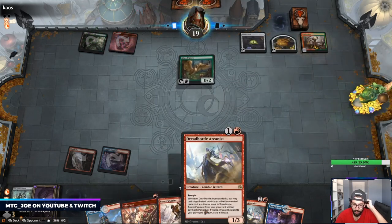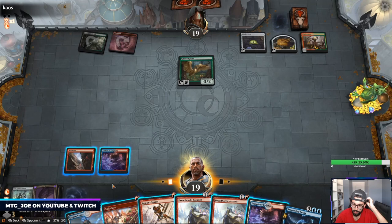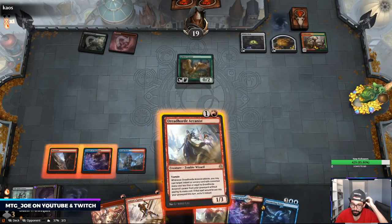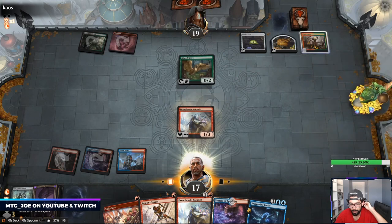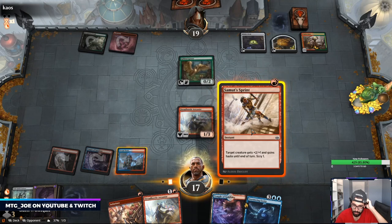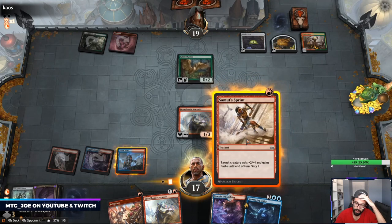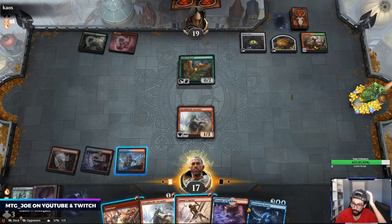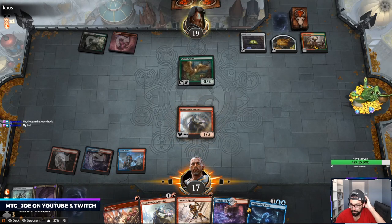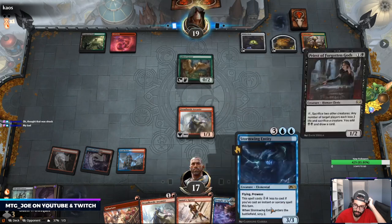I don't have both — this is Infuriate, I have just a bunch of pump spells, and I have Cinder Vines. Cinder Vines is kind of annoying. So I could do this, Scry one. I think we wait till next turn — yeah, just wait. A little awkward, but I want to get this out and then haste it. I have Priest of the Forgotten Gods.